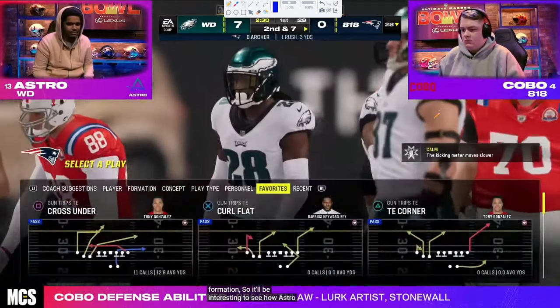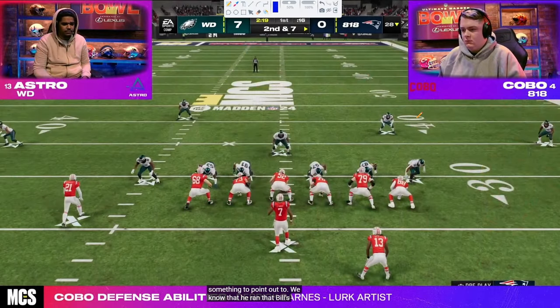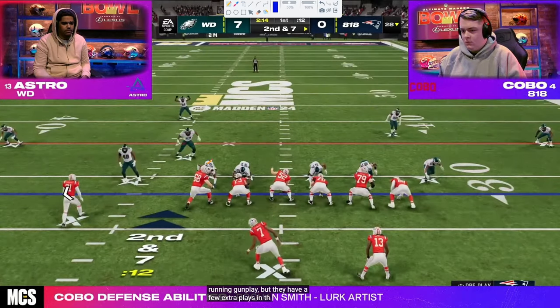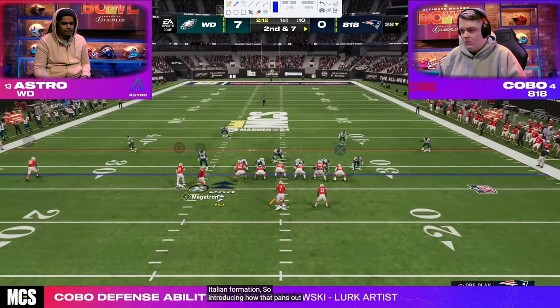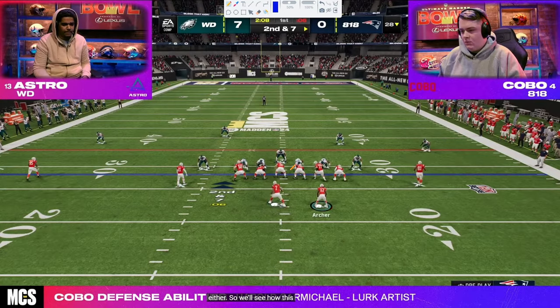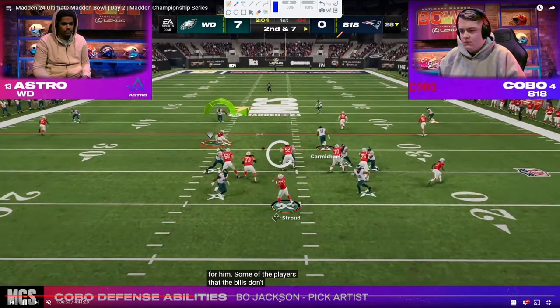So you've got Dree Archer. For you MUT guys, Kobo is probably in a Ghosts of MUT theme team. Astro might be in a Ghosts of MUT playoff theme team. All right, trip side in — here we go. Wide. So right off the rip, let's go over this real quick, a couple of prerequisite things.